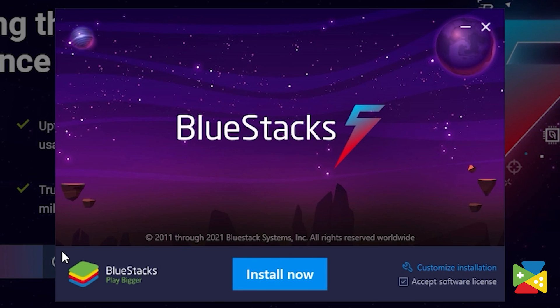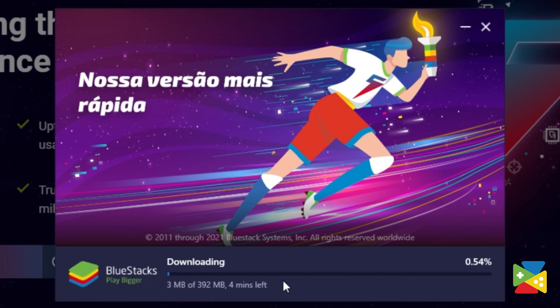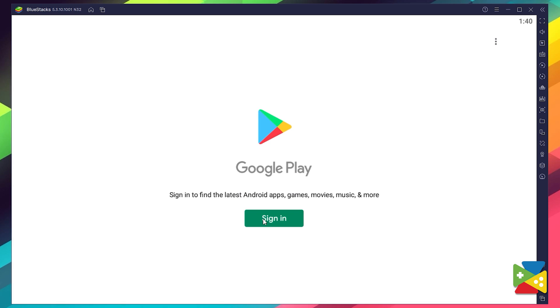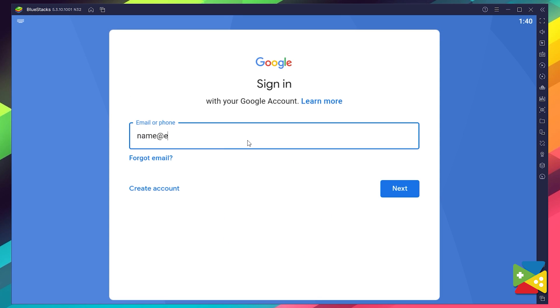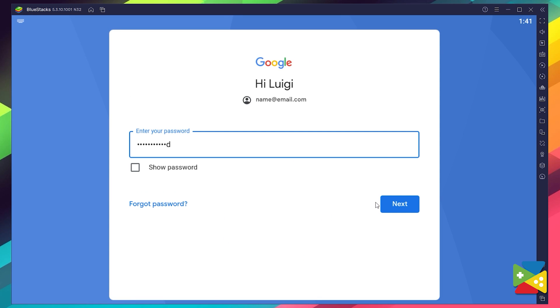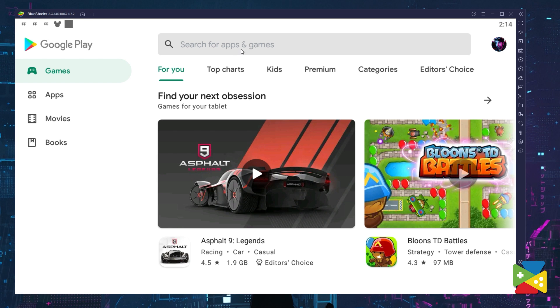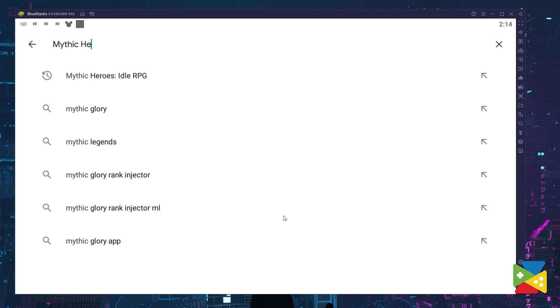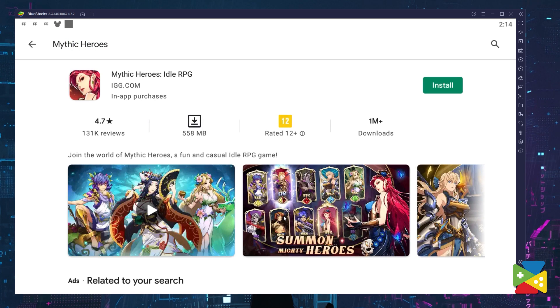Proceed with the installation process, and once it's done, go to the Play Store to log into your Google account. Provide your email address and then your password, and proceed to agree on everything that shows up. Once you're done logging in, you'll be brought automatically to the Play Store, where you can search for Mythic Heroes in the search bar at the top.